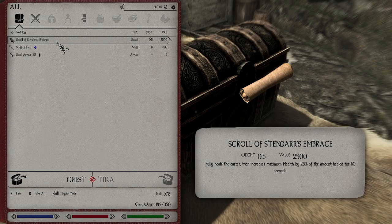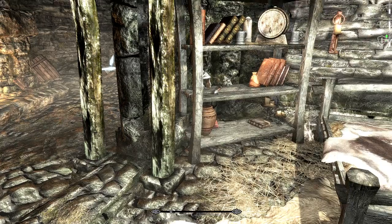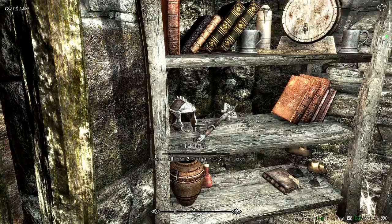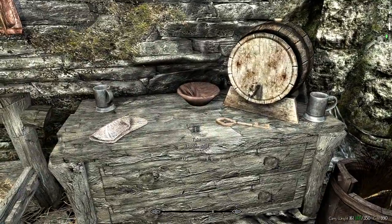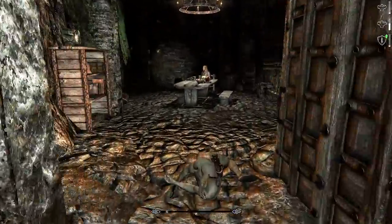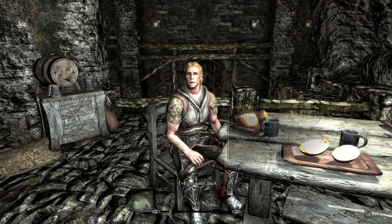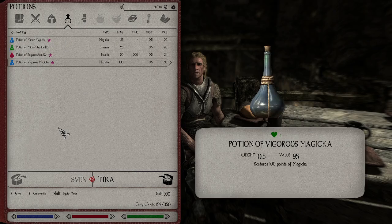Slowly heals the caster, then increases maximum health by 25% of the amount healed for 60 seconds. Damn, that's nice. This Candlelight does kind of make things a little bit bright in here. I'll pick that, I guess. Health potion — got to give some health potions to Sven. Another key. An empty dresser that I'm looking in anyway. I just want to give you some healing potions. There. Enjoy.